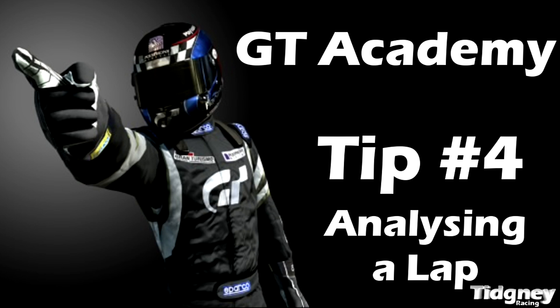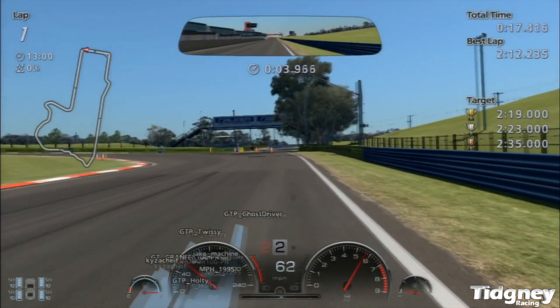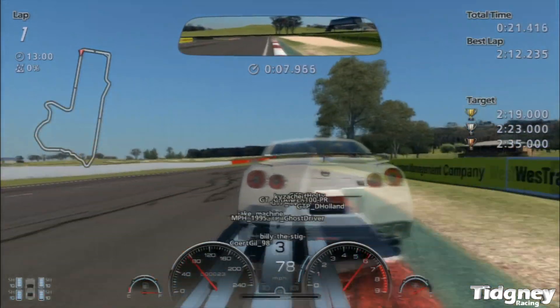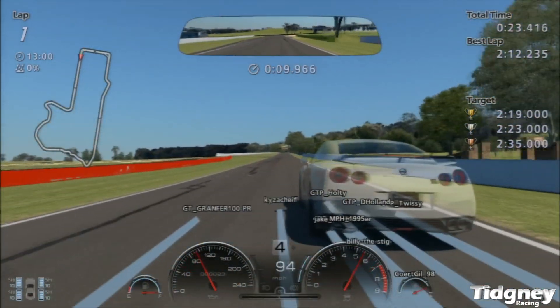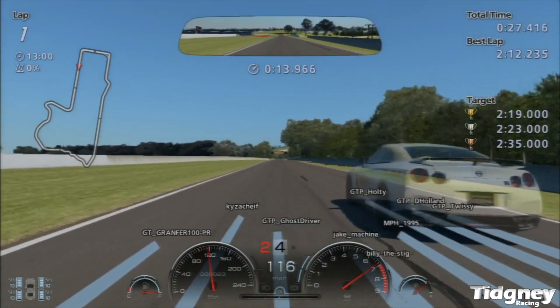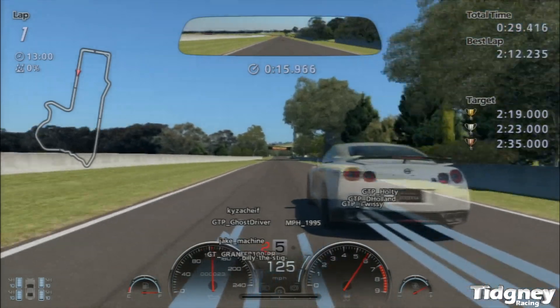Essentially what you would want to do is approach a given combo. We'll talk about the GTR at Bathurst — sector one is a really good example. I approach this sector one after I've done a few laps and think, right, how can I improve on this sector? I may compare myself to rank one, rank two, rank three, see what they're doing and go, okay, they're doing it like this.